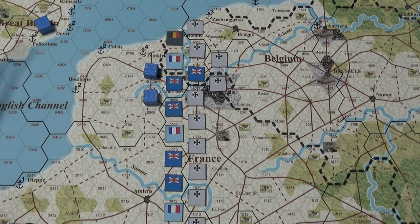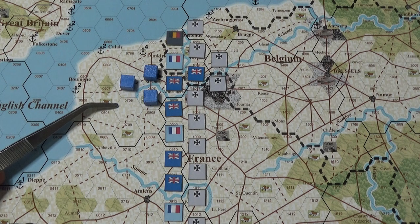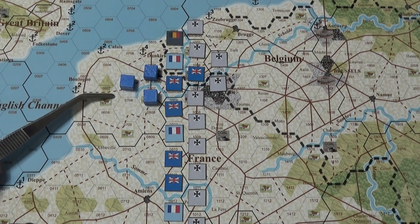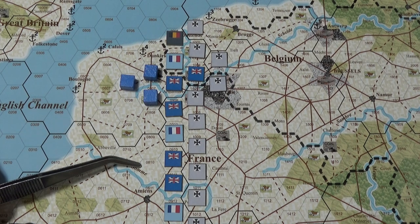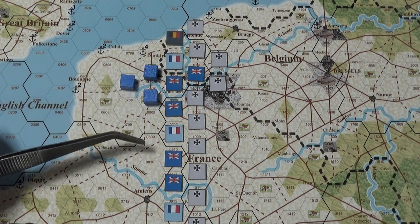Then it says the third hex deep of the sector is 0707 only. And I'm trying to figure out why can't it be 0708? It doesn't say it has to turn into this weird shape. I don't know if I'm misunderstanding the rules — most likely I am. And then how am I supposed to make this three hexes deep if I'm supposed to kind of follow this line?